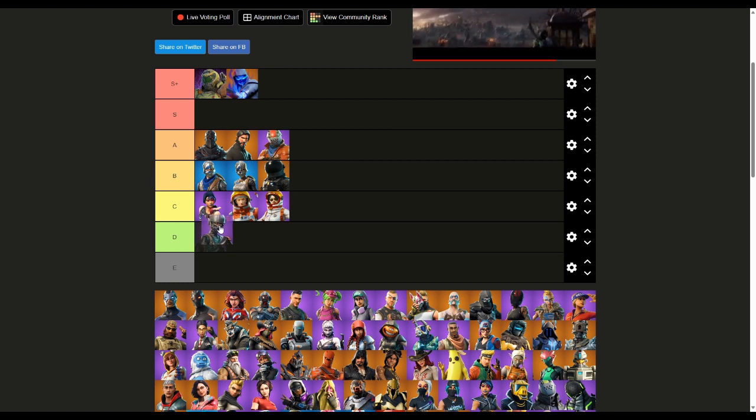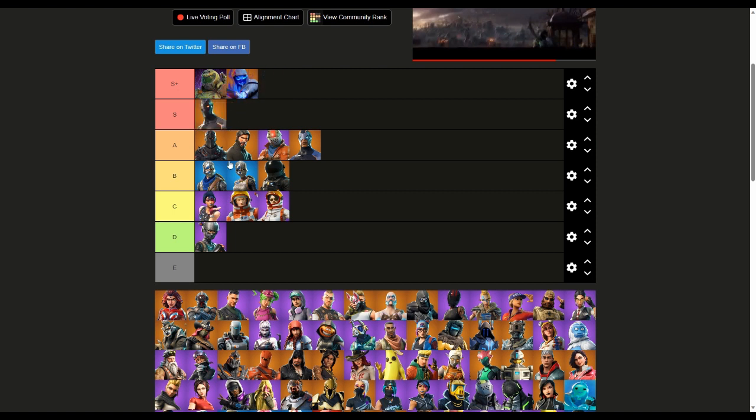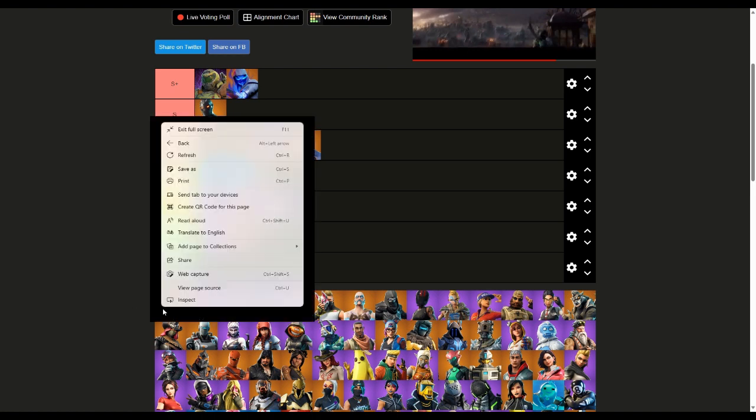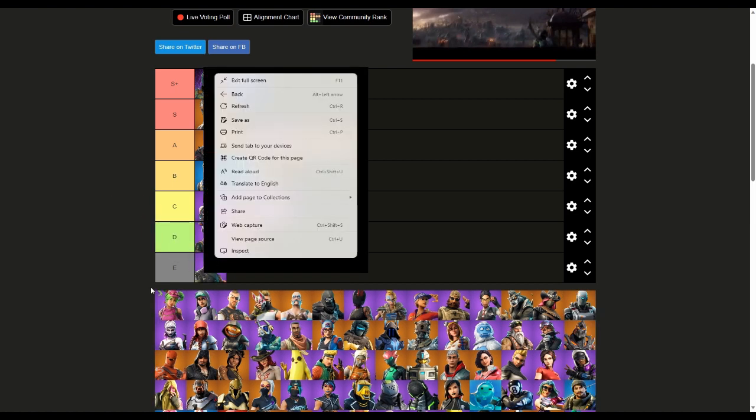I'll put this one in D, I don't like it too much. These two though I really like — Omega gets our first S. The Visitor — actually, first I said E but that's too harsh, I'll give it a D. That's the first secret skin, I'm giving that one an A. I've been handing out a lot of A's. Zoe is getting your first E.